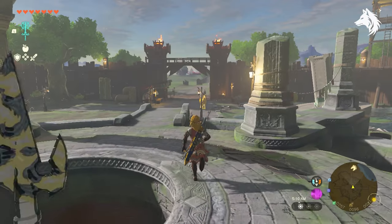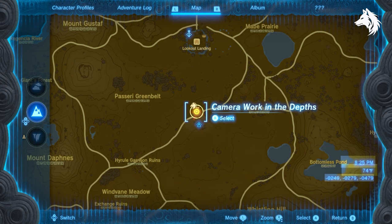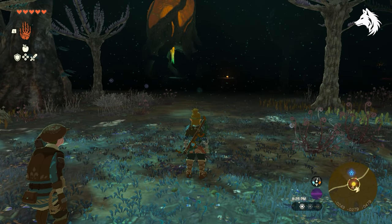After this is done you can return to Lookout Landing and start the side mission 'How to Find Robby: Camera Work in the Depths'. This unlocks the start of the Depths and you simply need to find Robby, who is located at the second light root.